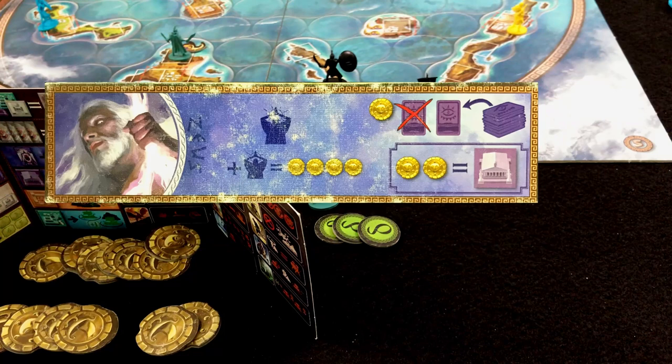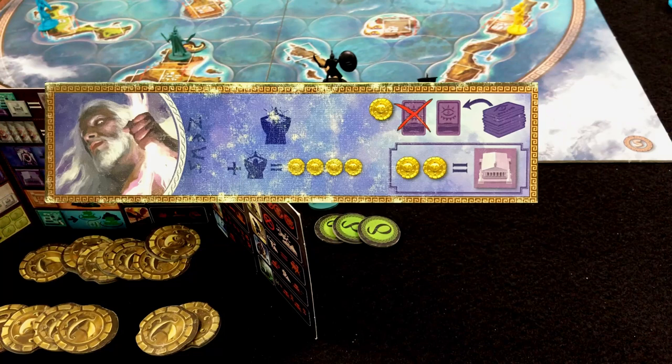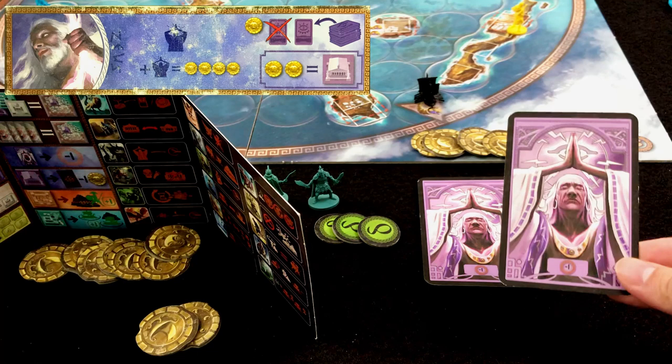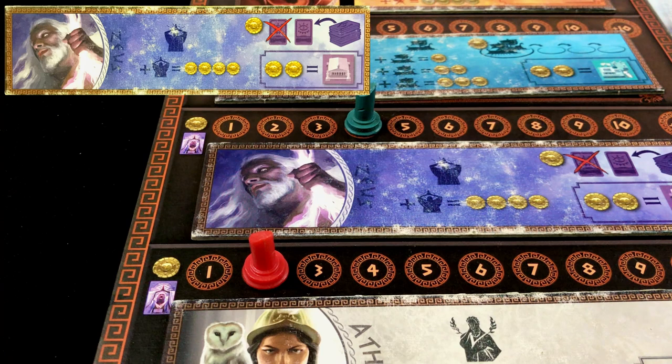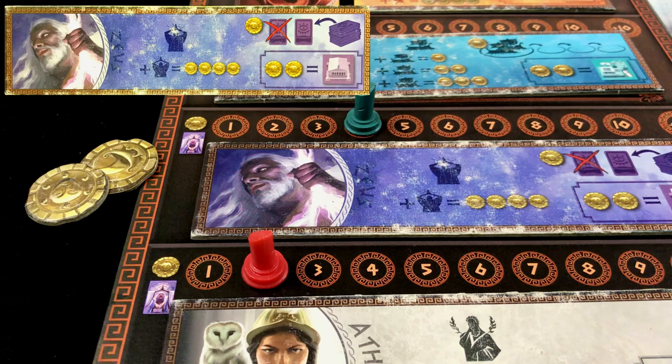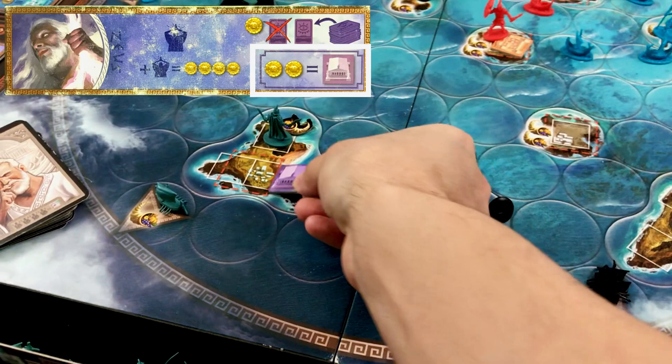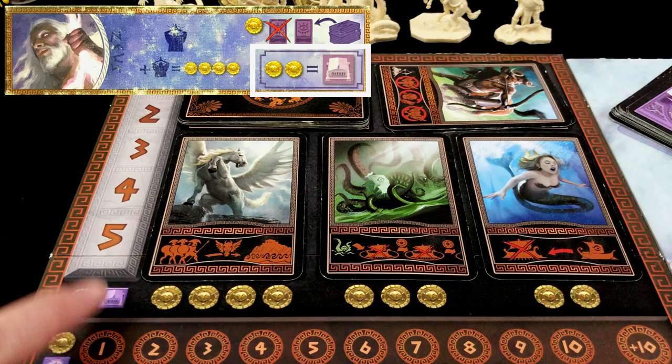Zeus allows you to recruit a priest card and, if desired, pay four gold coins for another. Priest cards function as a permanent investment in the offering phase — for example, two priest cards reduce your offering price by two gold pieces. Zeus's building action allows you to build temples at two gold pieces each; for each temple you control you receive a one-gold reduction when buying mythological creatures. Note that you must always pay at least one gold piece despite reductions from temples and priest cards.